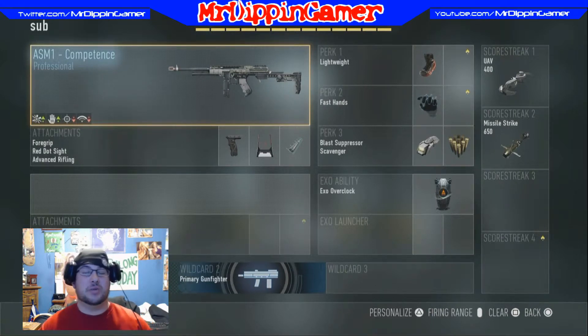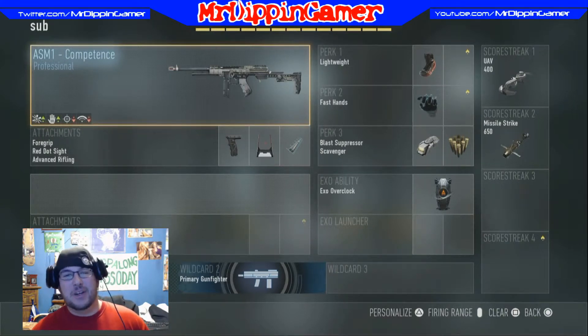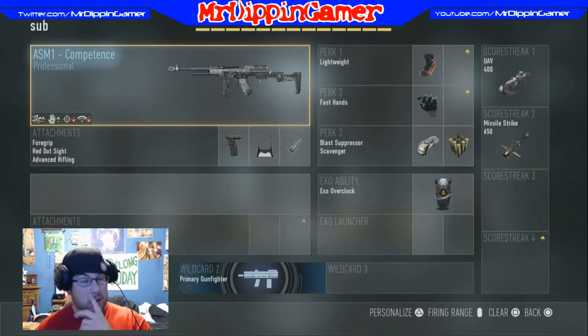Next one is my submachine gun class, which is also a team deathmatch and kill confirmed class. If I'm feeling frisky that day — took a couple more Red Bulls than I was supposed to — I'll go ahead and run this one in Hardpoint and Domination as well. For this one it's the ASM-1 Competence. Of course you can use the regular ASM-1, or if you already have quite a few kills, the Magnitude variant you get after 200 or 300 kills is actually a really good gun — better than this one anyways.